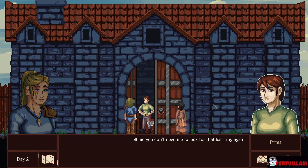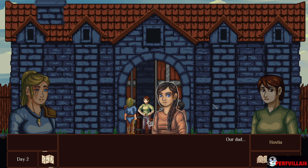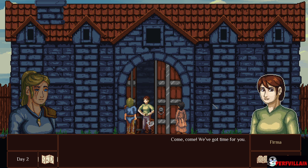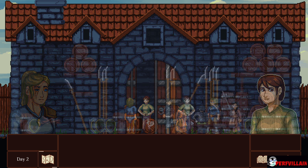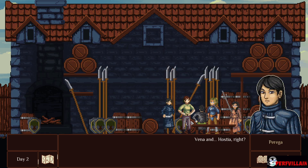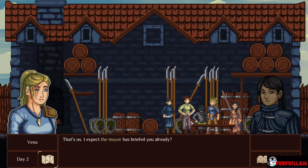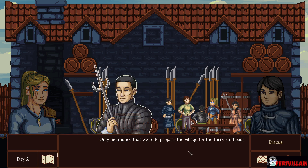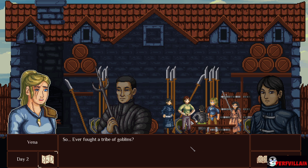Tell me you don't need me to look for that lost ring again. We're here in Latro's name — he's examining the forest right now. Come, we've got time for you. Vina Anahastia, right? That's us. I expect the mayor has briefed you already? Only mentioned that we're here to prepare the village for the furry shitheads. Oh, what a name. So, ever fought a tribe of goblins?